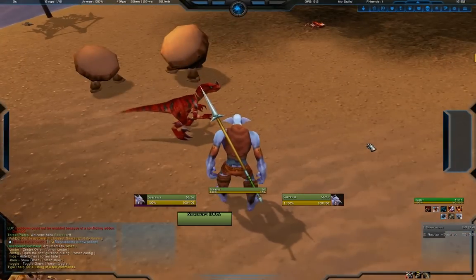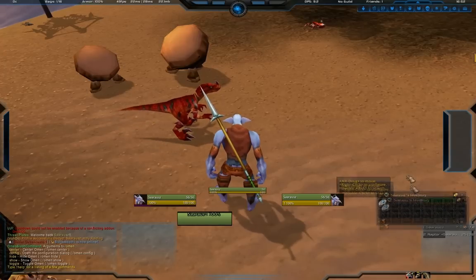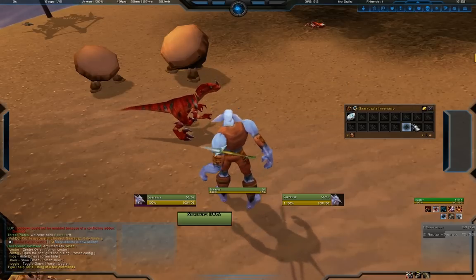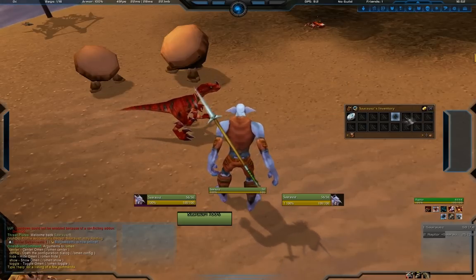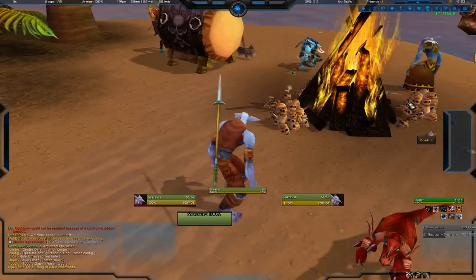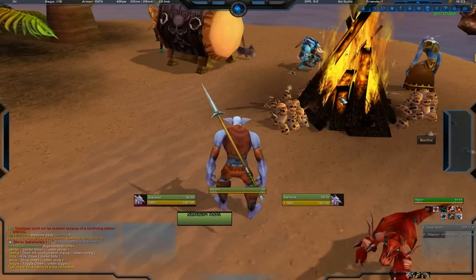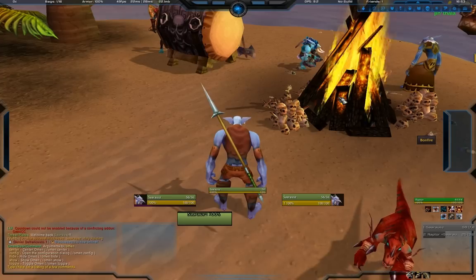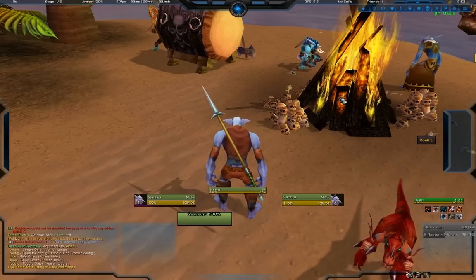I also use Bagnon for my bag. The default is fine too, but I'm used to Bagnon and that's what I like - personal preference. I also use RSA, which is a spell announcer for raiding. It'll tell your raid when you're using important spells. You can set that up via slash RSA - configure which spells get announced and whether they announce to raid chat or party chat.